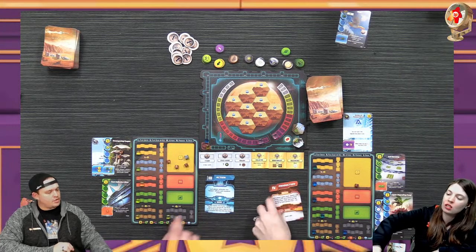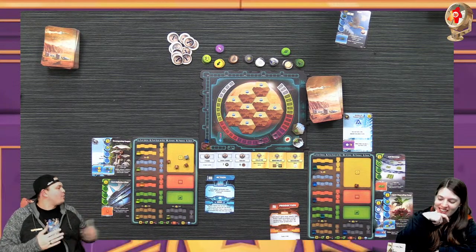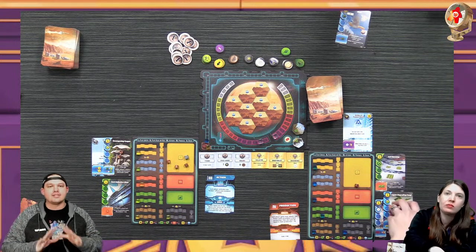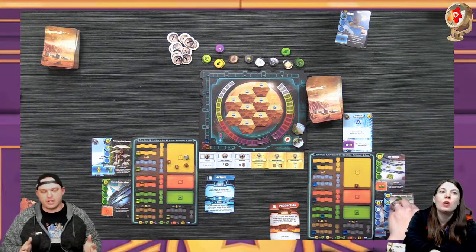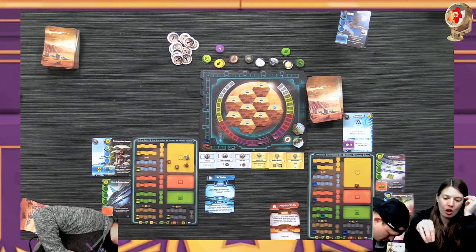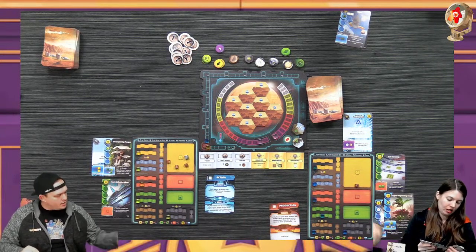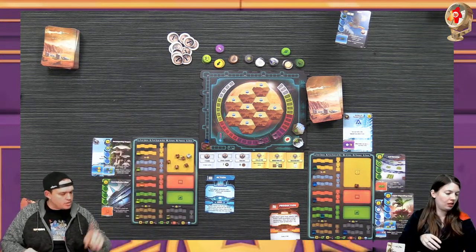I'm going to take an action. Are the cards asymmetric? No, so everyone has the same upgrade cards - you have 10 of them. But how you upgrade and win is what makes it asymmetric. We could each upgrade one phase and have different cards for that phase because there are two options. I'm going to take this action - I get two currency and then I'm going to remove one microbe to gain three plants.